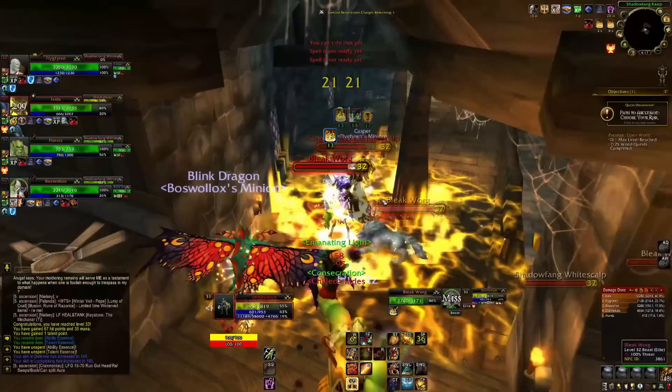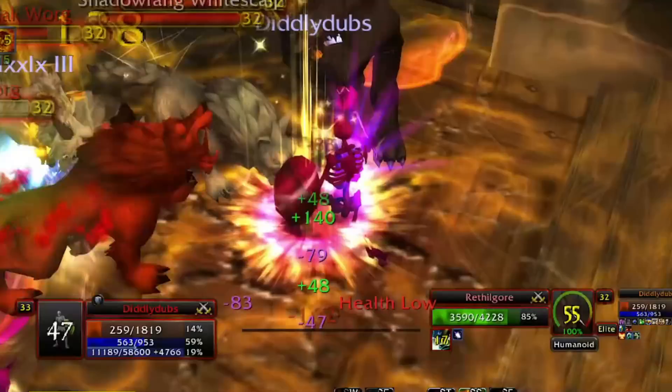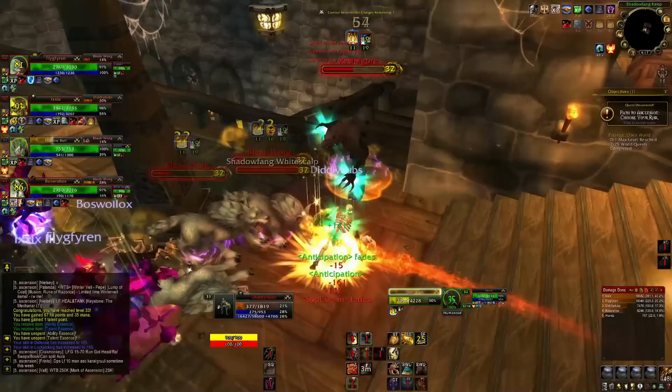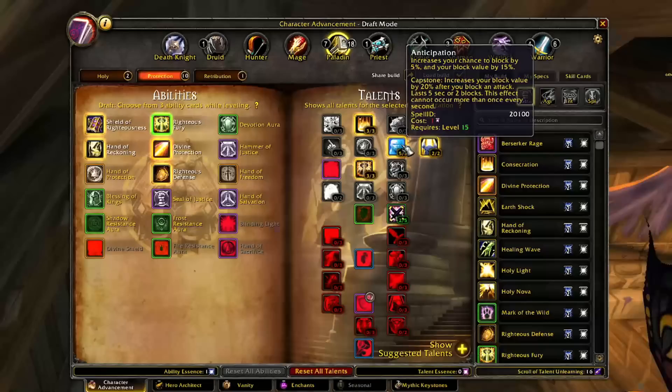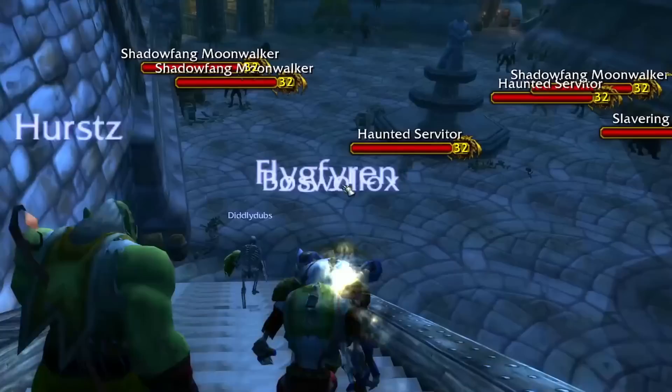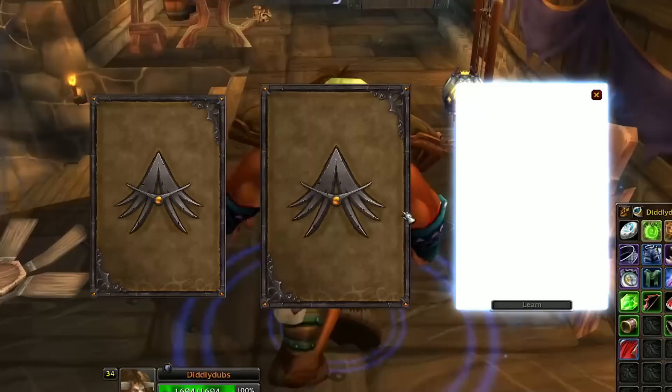A DPS randomly pulled a bunch of guys. I was trying to avoid this - I could do this, I'm not stupid, I was purposefully not pulling this so we don't make the healer want to pull his hair out. But okay, we're surviving - I'll take it. I literally can't get into a dungeon where people don't hyper pull on me. I went ahead and put five points into Anticipation for 5% more block and some block value, and going into Reckoning as well for more parry.